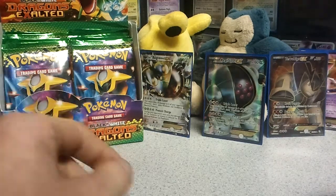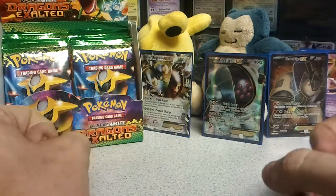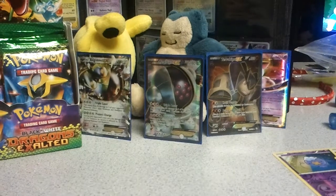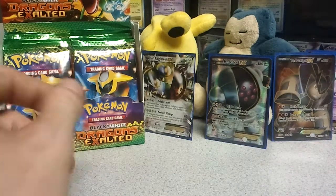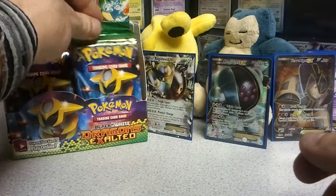Hey guys, welcome back to our very last part of our Dragon's Exalted booster box number 2. If you guys can't see, we did pull these so far. There's a Mew hiding behind that Turekion. Today we're here, me and my girlfriend of course, and we'll start this off with the Garotina pack.